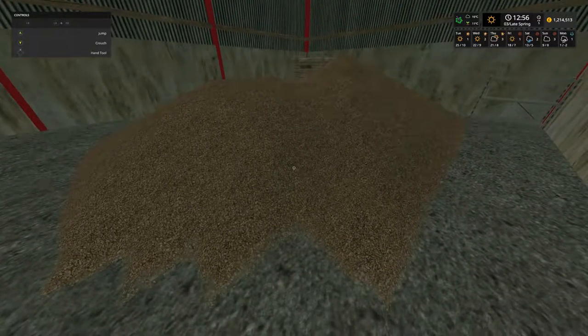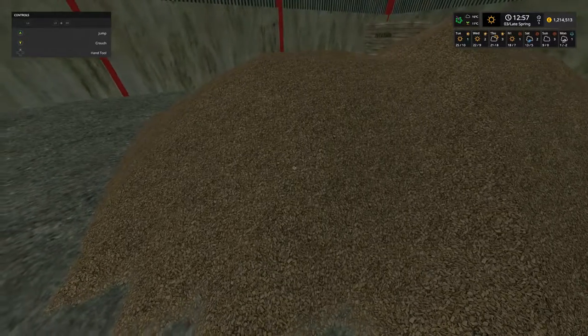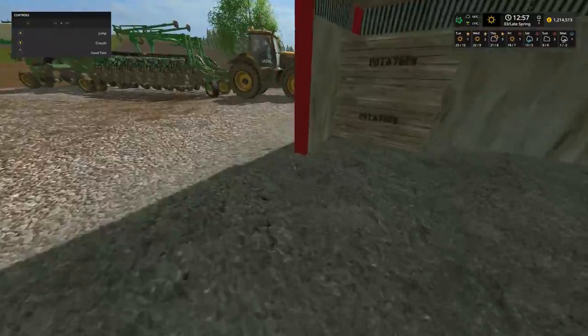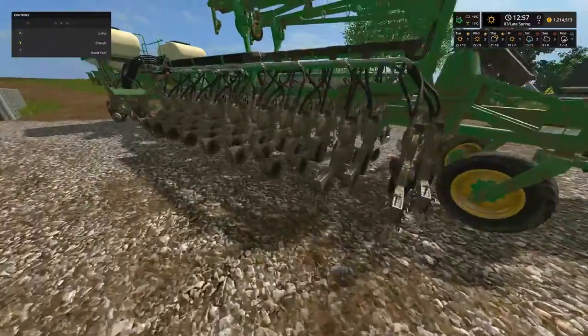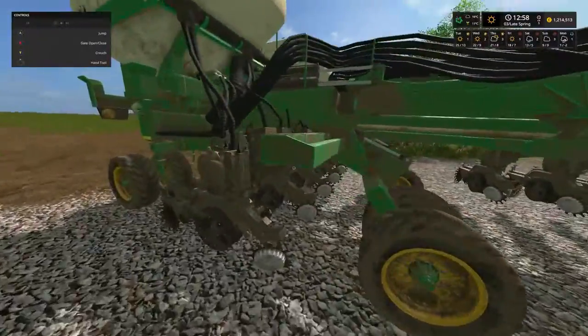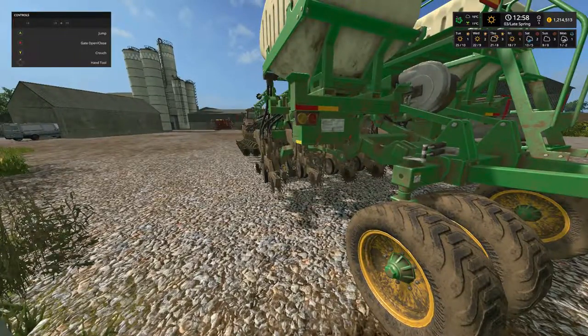As you can see we've got a pile of wood chips, but that's not what we're doing today. Just outside we've got the JCB Fast Track 8310, and on the back of that we have the Great Plains seeder — the big massive seeder that we were using to plant the corn.